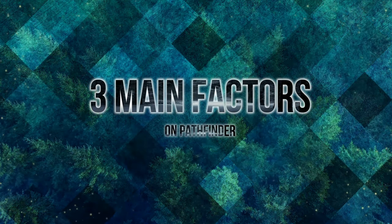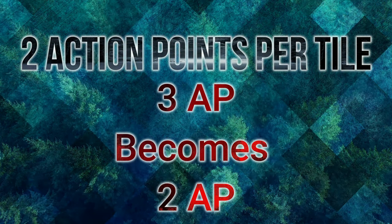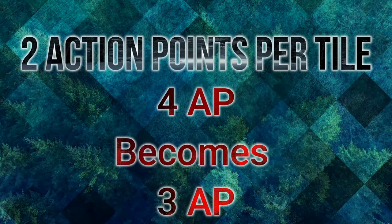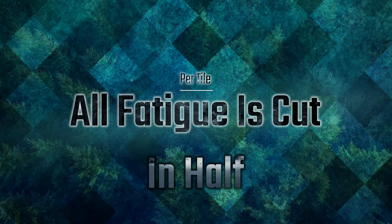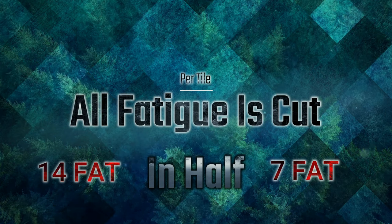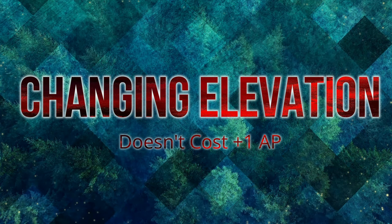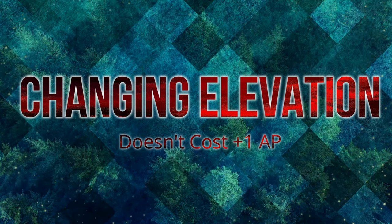There are three things you need to know about this perk. Number one, you can never go below 2 AP — if it's a 3 AP tile movement, it brings it to 2 AP; if it's a 4 AP tile movement, it brings you to 3. Number two, every movement you make is cut in half in terms of fatigue — if a tile says 14 fatigue, you're only costing 7. And number three, when changing elevation, usually there's a plus 1 to your AP making it a 3, but now that is completely eliminated, so it's only 2 AP to go up or down.